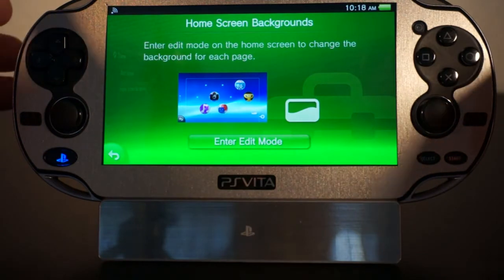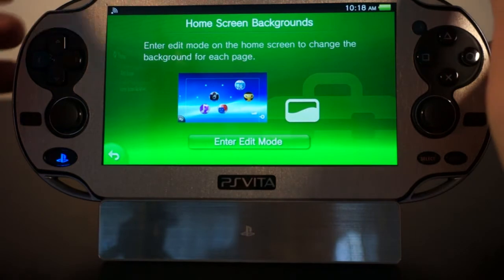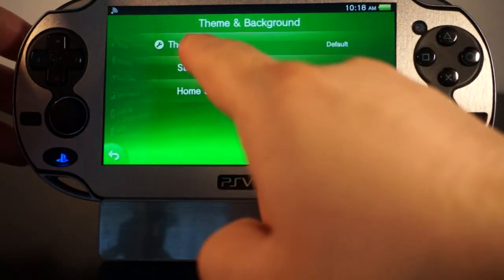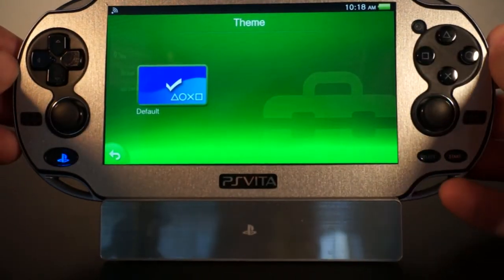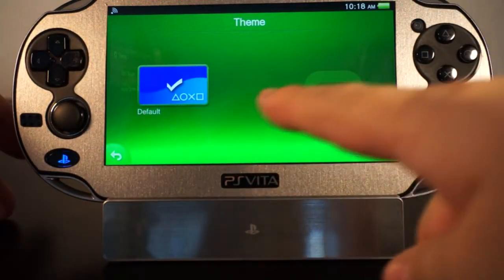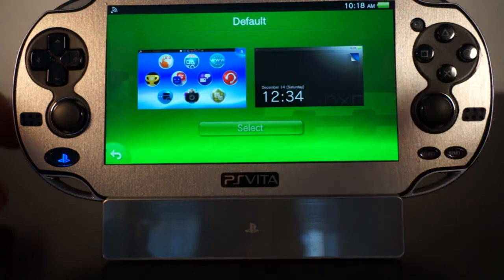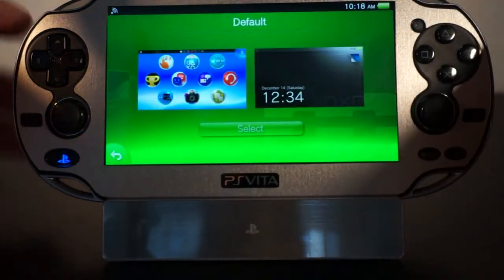For home screen backgrounds, it's not necessary to come here to change them — you can still do that like you always have. But you're going to see the Theme tab right here. There are no themes right now like I said, but when themes are installed it shows the default, and you'll be able to see other themes next to the default ones. If you click them, it gives you a preview of what the theme is going to look like.